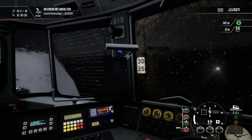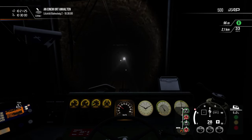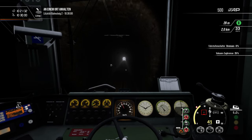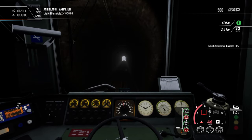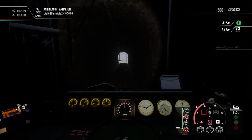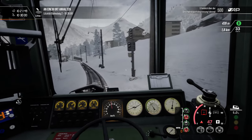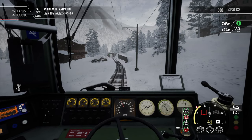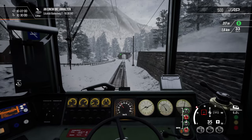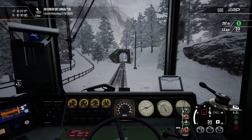From here our maximum speed is 35 kilometers per hour. The sign shows 30, which indicates the speed to be maintained until that sign, and once past it we're allowed to drive up to 35. As you can see, driving downhill we have to brake very hard with our air pressure brake, otherwise we get too fast and may derail.